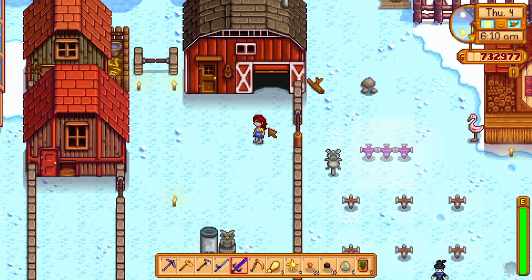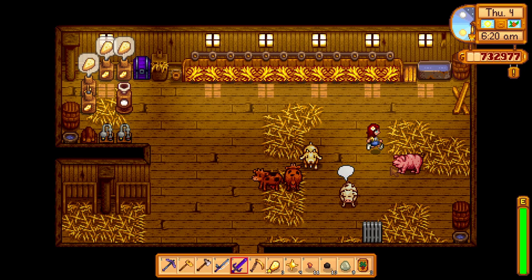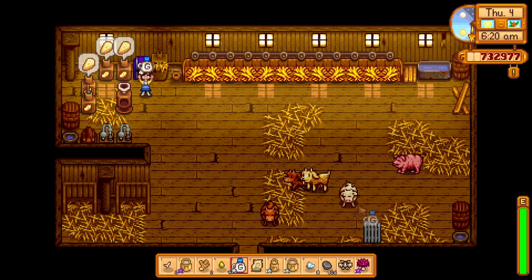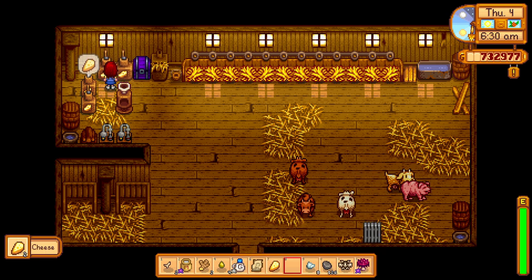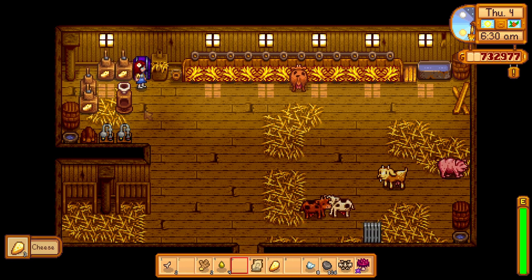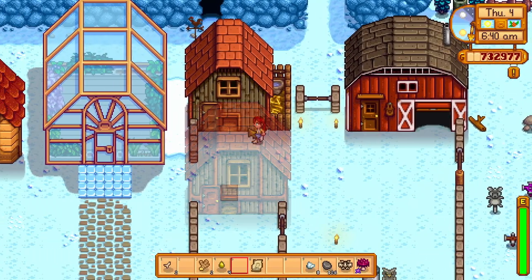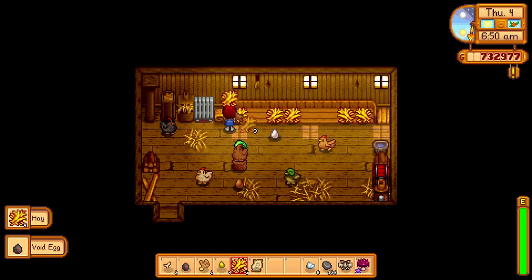Animals are really fun and profitable in Stardew Valley, but you need to feed them and pet them every day. Once you have some extra money, get an auto-grabber. This will save you tons of time, especially with milking the cows and shearing your sheep. And if you fully upgrade your barn and coop, they auto-feed your animals too — an added bonus. You can place all kinds of things inside your barn and coop. Here I have a chest and a couple of cheese presses right next to my auto-grabber, so I can grab all the milk, instantly drop it in the cheese maker, and then deposit it all in the chest right there.